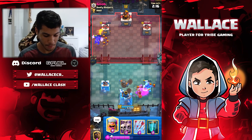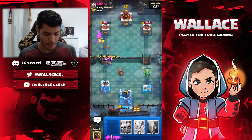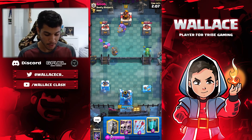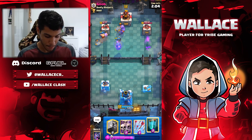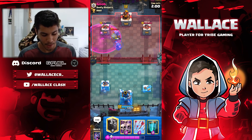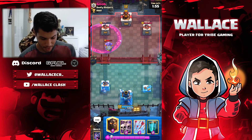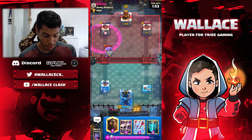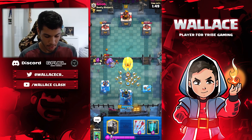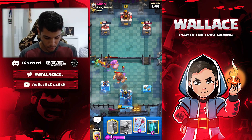We lost our tower here. I'm going to Lumberjack here — I think he doesn't have a lot of Elixir. He's going to Bowler. Lumberjack got to the tower and we're going to get some good damage there — not going to get the tower, but we'll get it to 600 health. We know he's playing Giant Graveyard. I'm going to predict his Giant in the middle. Yeah, I wasn't really predicting — nice, really good predict for us. Really good defense — I don't need to waste anything more here.